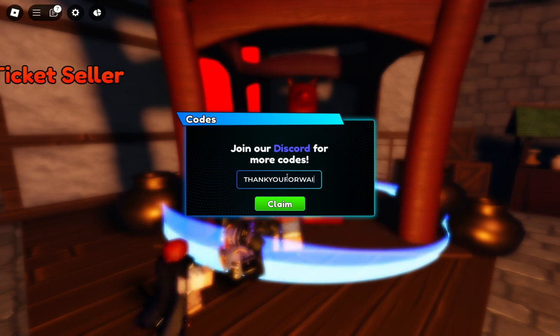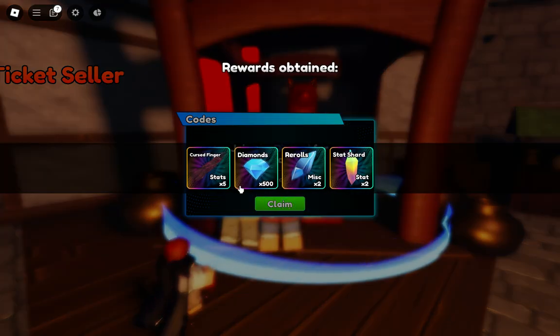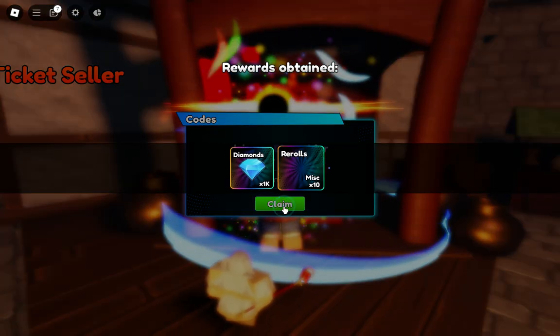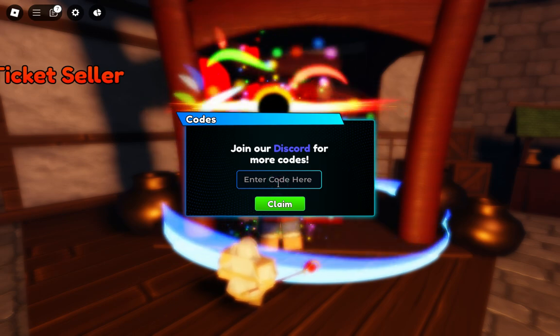Thank you for waiting. Okay, we got Sukuna finger and a lot of new things. The next code is 'update two' — okay, this game already got an update. So we have the next code.